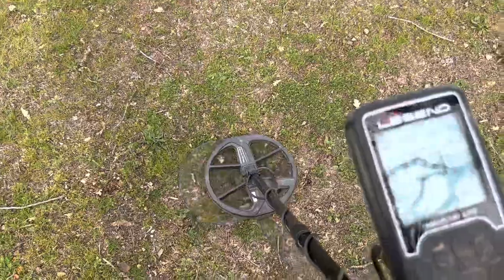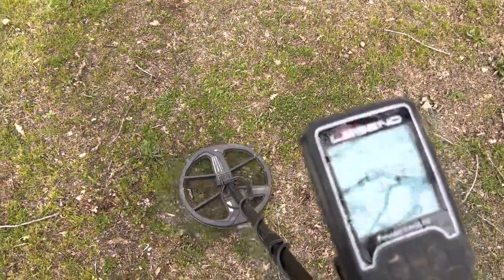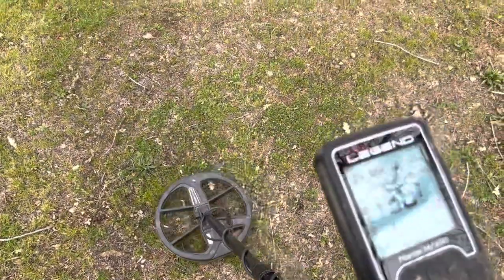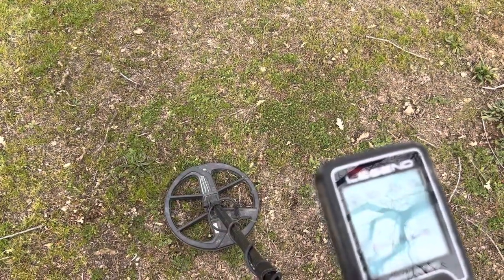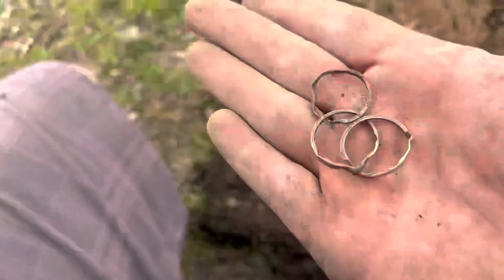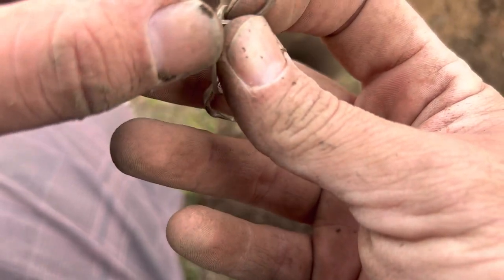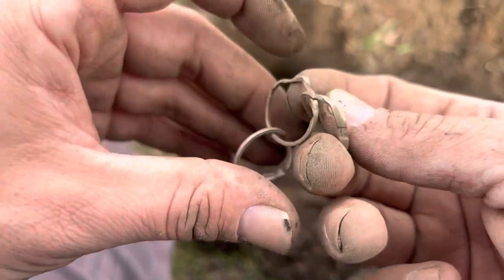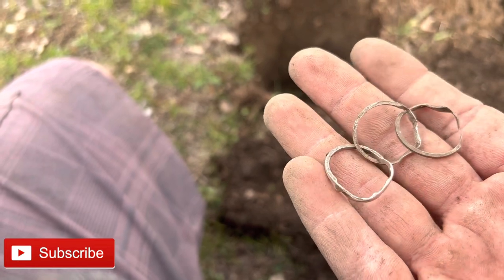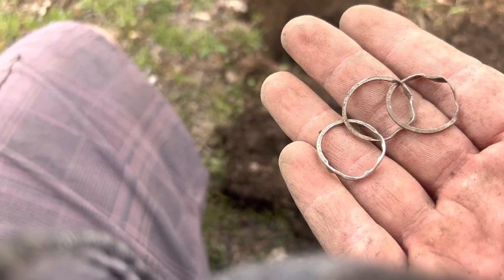We'll dig it. Another faint high tone — really deep, I'm hoping for silver. I'm not really sure what this is — some little rings linked together. I'm pretty sure it's silver, not positive, I'll test it when I get home. A cool find nonetheless, we'll take that for sure. Kind of looks like the Olympics emblem. We'll clean it up and see if it's silver.